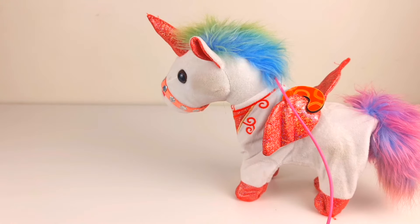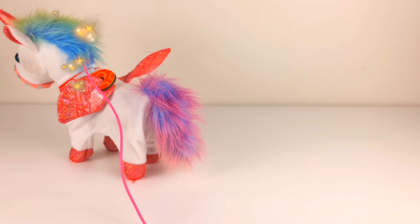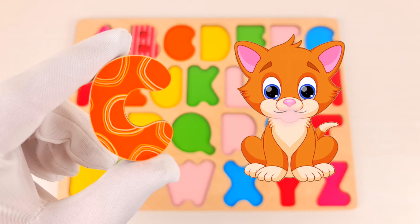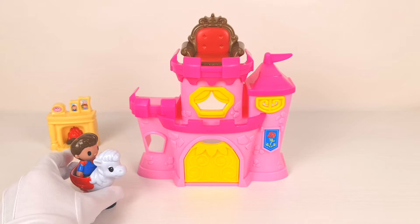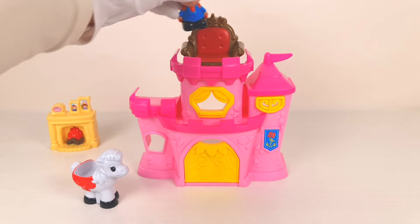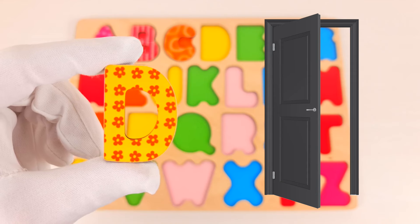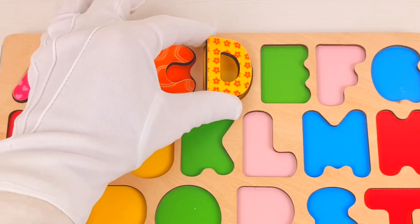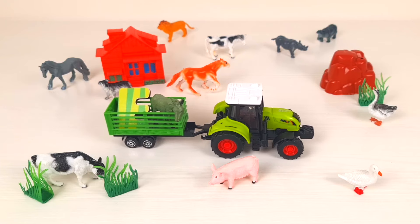Wow, who is this? This is a unicorn. I can see that on one of his wings he has our letter C. C is for cat. Nice! Wow, a prince arrived — let's bring him into the castle. A letter D was hiding inside. D is for door.